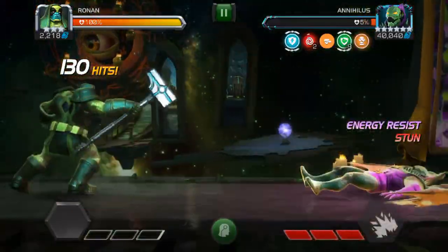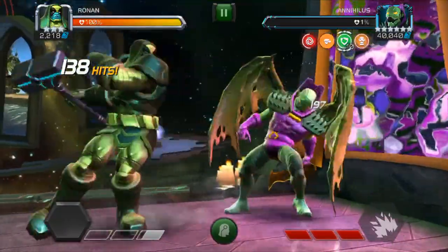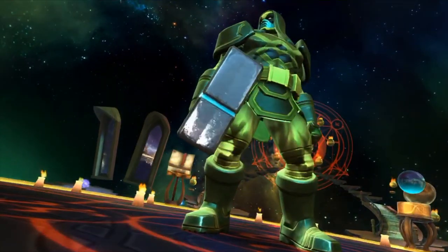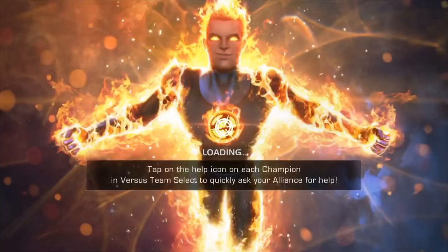So this is pretty much it. Any time you see that node where they get physical and energy resistance just by getting hit — Ronin, guys. Easy. I will make a video here soon on the Human Torch. He's actually a little trickier, especially as a boss, because he's got extra buffs and stuff like that.